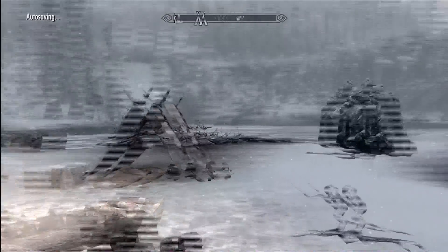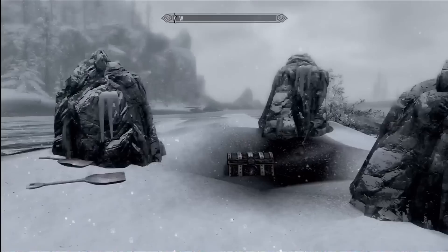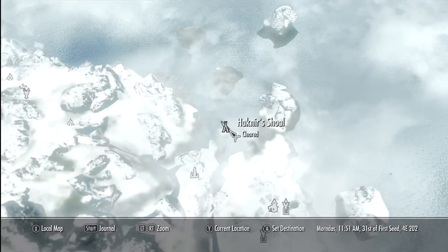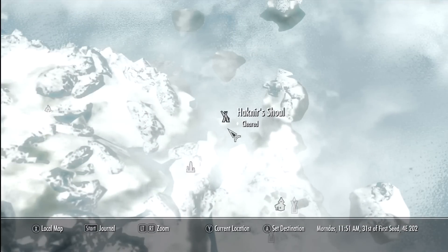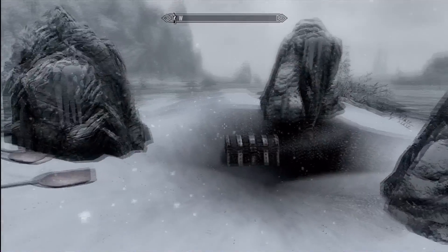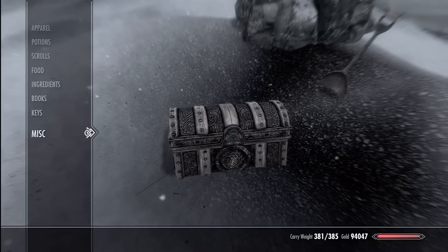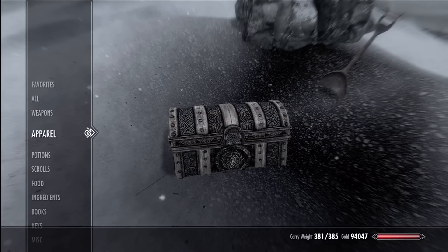Hello everybody, Hardcore here, and this is the Deathbrand quest walkthrough for Skyrim Dragonborn DLC. This starts right here at Hacknir's Shoal. You can get this quest off a pirate captain that you kill at the camp — he's a bandit leader — and he has a book that you read, and it starts the quest.